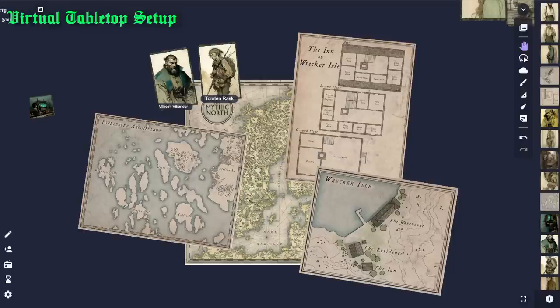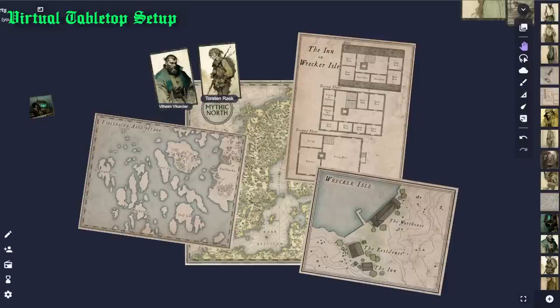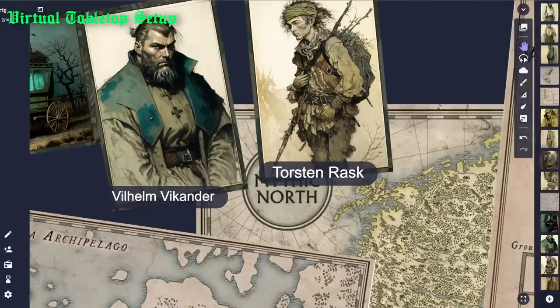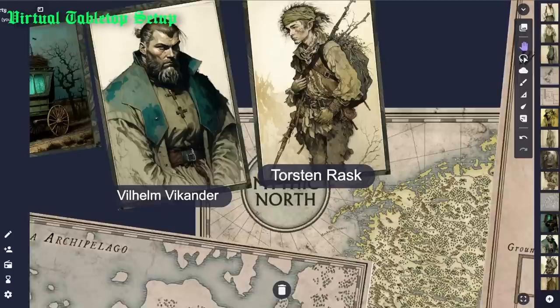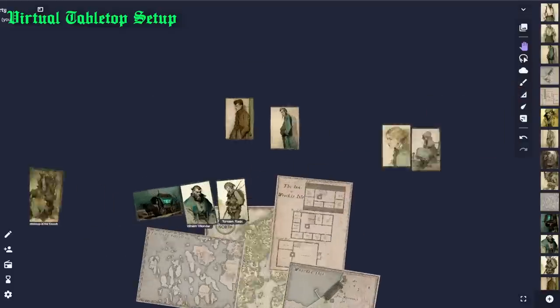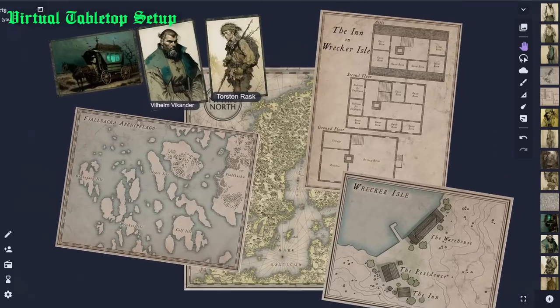As for images, the Vaesen book provides all the NPC portraits and maps that you'll need. Personally, I used Midjourney to create a whole aesthetically cohesive set of images that you've already seen in this video, and used a digital editor to add card borders so that when I present each image, they take on the appearance of a fancy card on the table. Say what you want about AI art, but it has greatly enhanced my RPG playing experience by allowing for these artistically unified presentations that were almost impossible before.